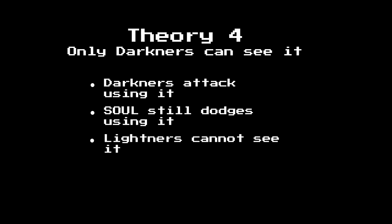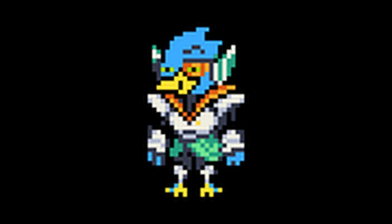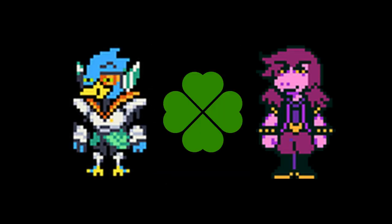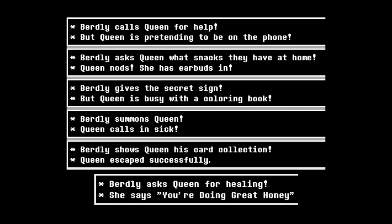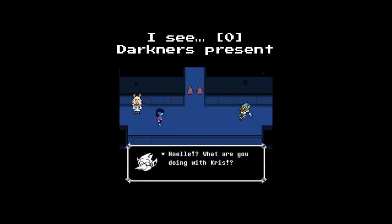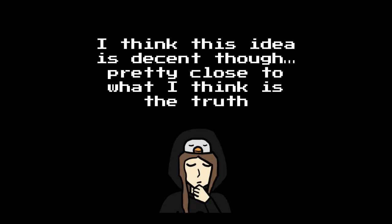Finally, the idea that doesn't work, but in my opinion works the best so far: Darkners can see the bullet board and the soul, but the Lightners can't. This works fairly decently, until you consider the versus Susie and Lancer fight, and all the fights against Birdly — especially the fights against Birdly. Susie and Birdly would have to be getting extremely lucky to manage hitting the soul. You could say Lancer was helping direct Susie when they battle alongside each other. But Birdly? Queen was ignoring him in the coaster fight, so she couldn't have been directing him. And in the alleyway fight, there were no Darkners present until Birdly summoned allies. Birdly has a targeted attack — you can't say he's getting lucky, because he's blatantly aiming at the soul. But I do think this idea has some merit and is on the right track.